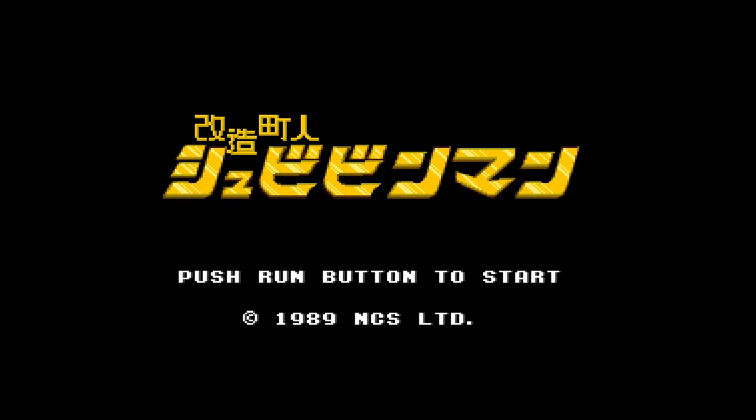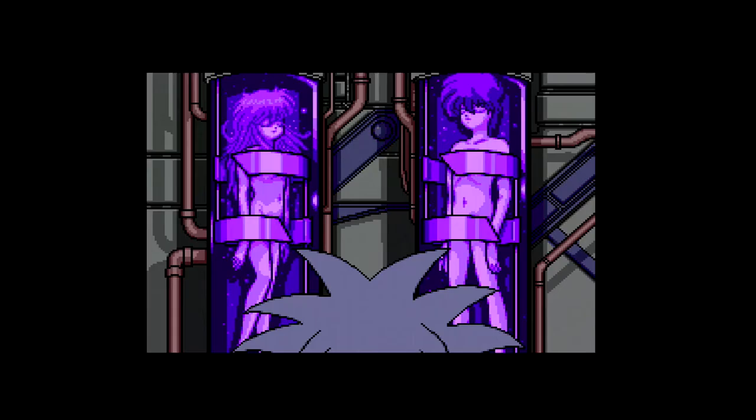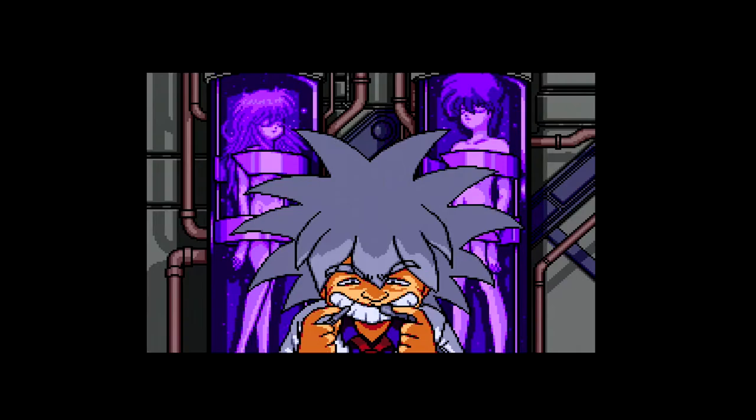The story of Kaizo Chojin Shubi Bean Man is simple, yet unique. Aliens have invaded Earth, but a professor has created cybernetic technology in order for humans to fight back. The professor chooses two promising human subjects: Tasuke, a young neighborhood fishmonger, and Kyapiko, who is described merely as a high school girl. The professor experiments on them against their will — actually, that's pretty messed up when you think about it — and transforms them into the cybernetic attack team, Shubi Bean Man.